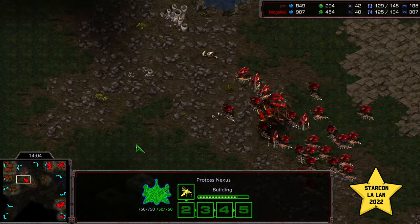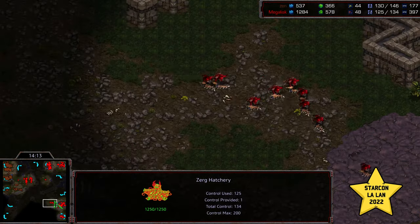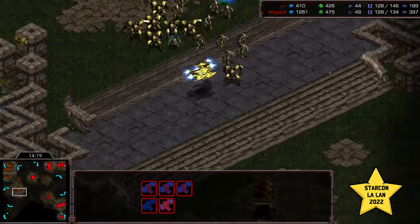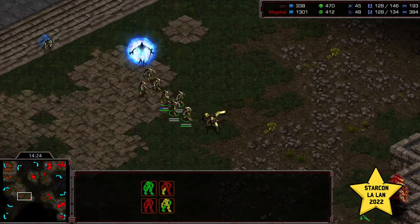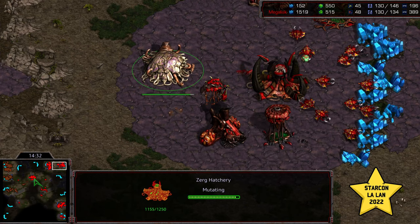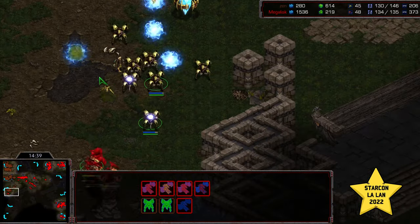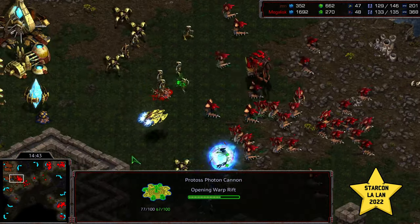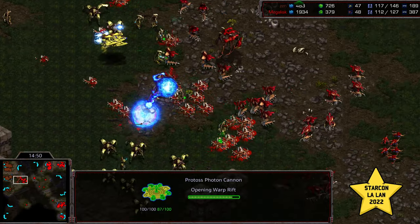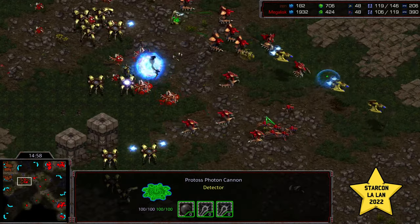Overlord Speed is also there. Megalisk very close at even supply - he can start morphing some Lurkers here and really make Zen's life difficult. The Mutalisks take a big Psi Storm hit, but the High Templar got picked off and stormed a lot of his own Zealots. I'm gonna call that an even trade right there. Megalisk mining out of that bottom right-hand base, tacking on an additional macro hatch, and he can start flooding across the map. He's got a scary army. Zen trying to re-engage to defend - nice Psi Storms on a bunch of those Hydralisks. Another nice Psi Storm, gonna obliterate a lot of these Hydralisk lines, and that is going to even things up nicely for him.